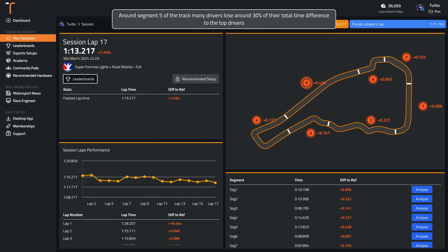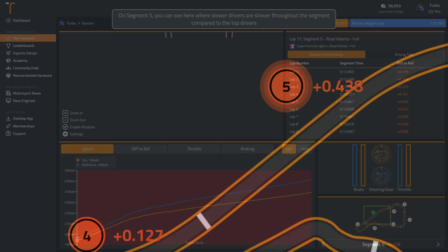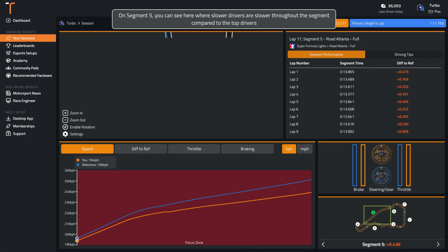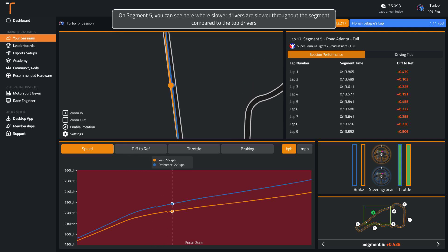Around segment 5 of the track, many drivers lose around 30% of their total time difference to the top drivers. You can see here where slower drivers are slower throughout the segment compared to the top drivers.